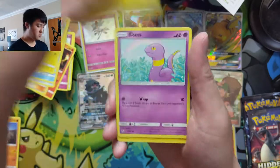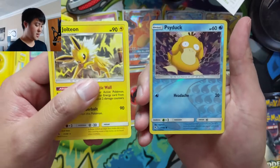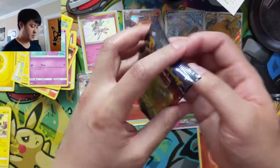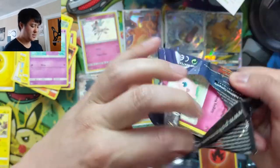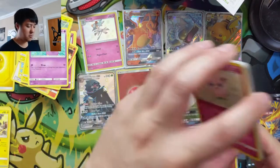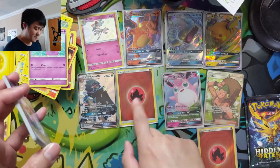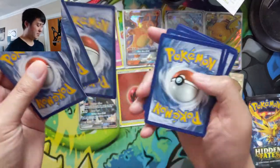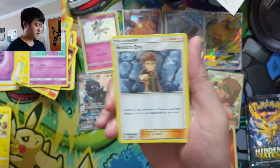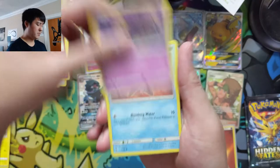Alright, can the third tin be as fruitful as the first? Pikachu, Ekans, a Jolteon — super off-center — and then a Psyduck. Second pack of the last tin: we're at risk of not hitting our quota. Out of 12 packs we're looking for six hits, and with three packs left we still need three. We're not going to count fire energies unless we get like three of them. We're going to need some really solid packs here.